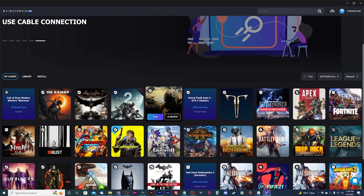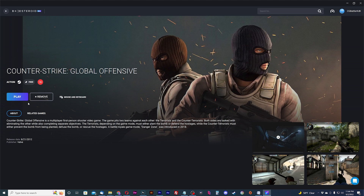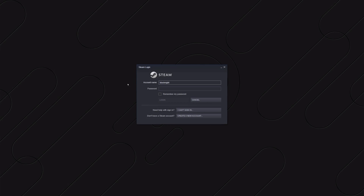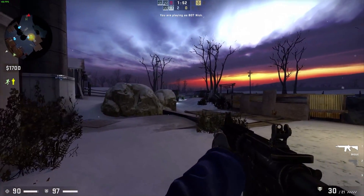Playing games on Boosteroid is easy. Once you have purchased a subscription, choose a game you own, hit play, sign in to the third-party distributor you bought the game with, and you're set to play. It's that easy.